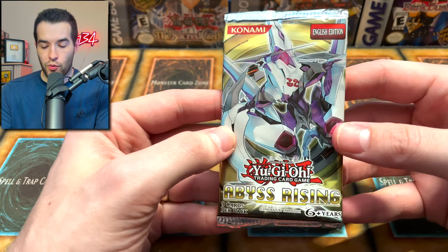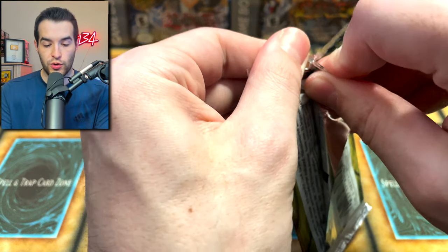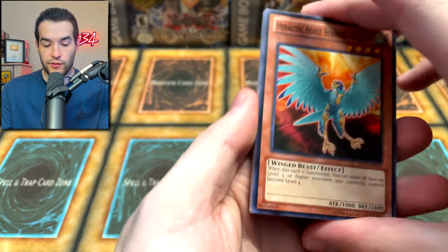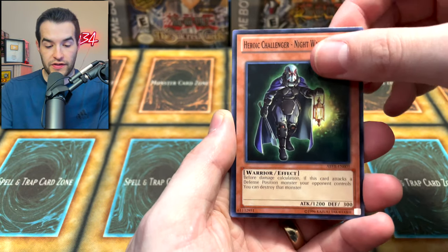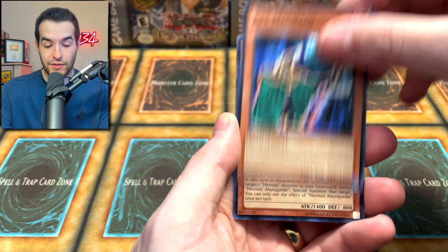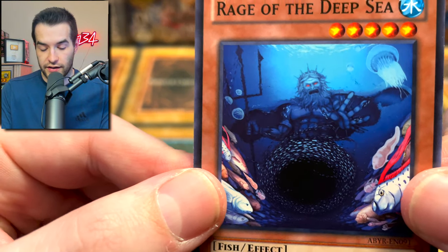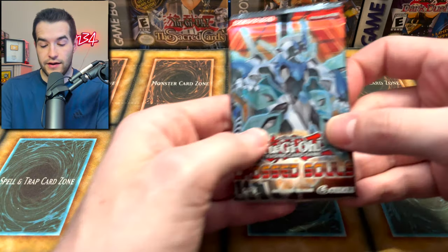Alright, time to mix it up — we have Abyss Rising. These are unlimited but inside you can pull Ghost Rares, Ultimate Rares, Secret Rares. But you know what we're looking for? Ghosts and Ultimates, according to Kaz, so we're doing exactly what he wants us to do. Heraldic Beast, Burners Falcon, Grand Ram, Heroic Challenger, Medullce Takeo, Fishborg Planner, Magician, Mermelibus Gundy — decent card — and Rage of the Deep Sea.